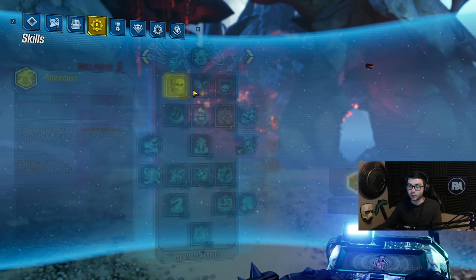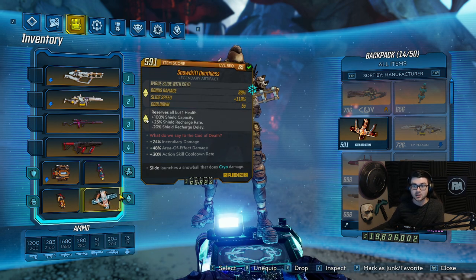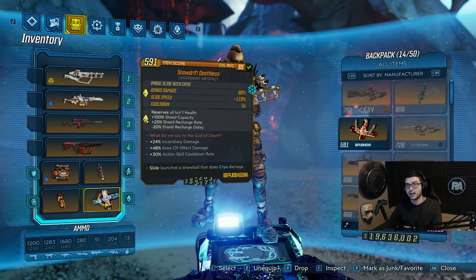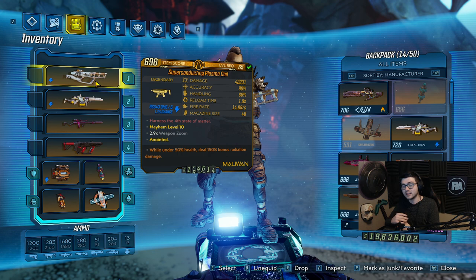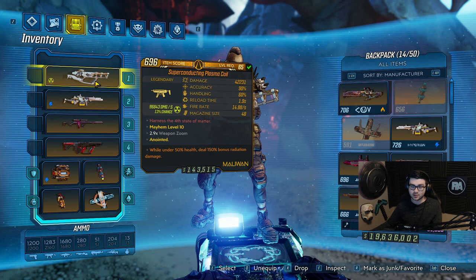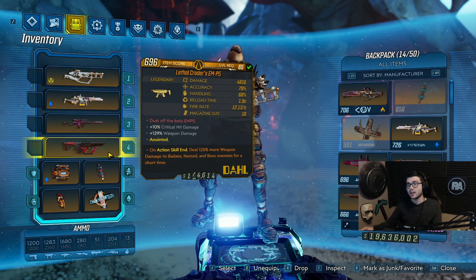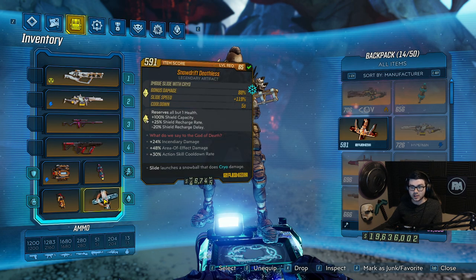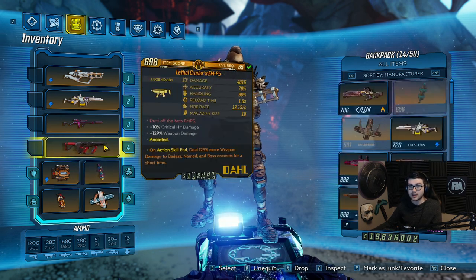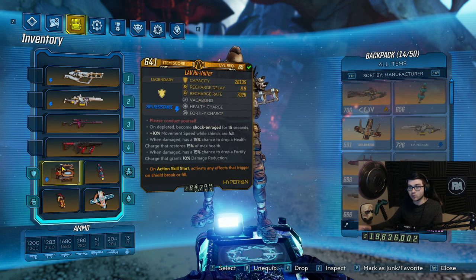The main thing is the gear. The Plasma Coil with 150 health and 150 bonus radiation damage is really, really good with the Deathless artifact. I'm not running Sustainment because I'm running Deathless to get the radiation bonus. The Snow Drift artifact lets you get around the map fast and obliterate enemies with the Plasma Coil. The MP5 also helps with the Snow Drift so I can slide around the map and get faster room-to-room clear.